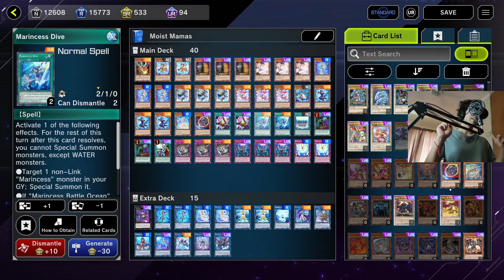I forgot to go over the Marincess spells and traps, so let me do that quickly. We're playing two Marincess Die. Its first effect is you can special summon a non-link Marincess monster from your graveyard. Its second effect is if you control the field spell, you can special summon a Marincess monster from your deck instead. You can only use one of these effects per turn and both are hard once per turns.